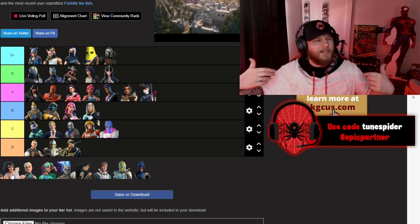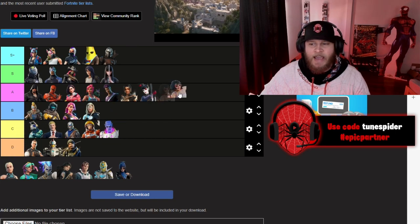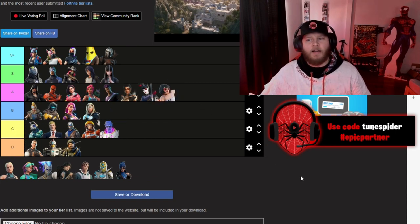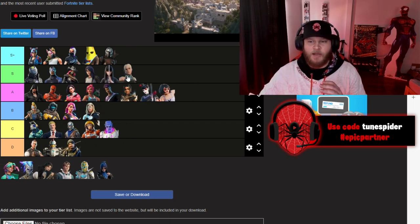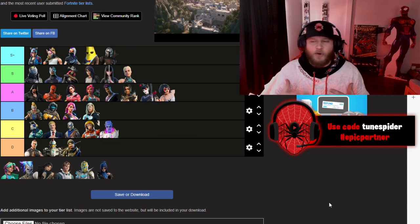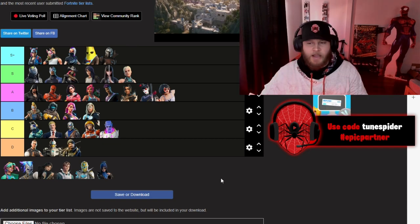Evie is going in A — we've gotten a better version recently with Summit Seeker Evie, but I did enjoy the skin. I like the all-black look and really liked her back blings. She wasn't my favorite skin in that battle pass though. Paradigm was really cool, going in S — she had a few different styles, I really like the suit, and she was voiced by Brie Larson, which is really cool.